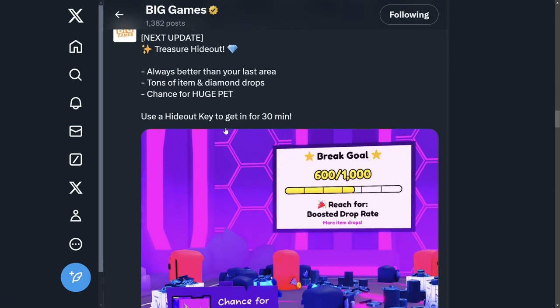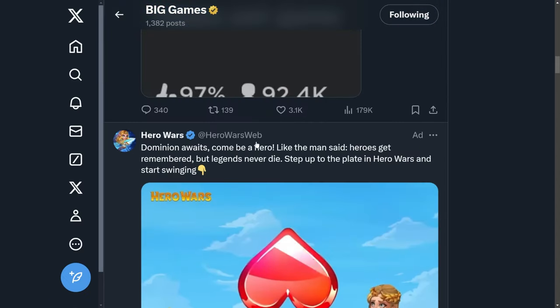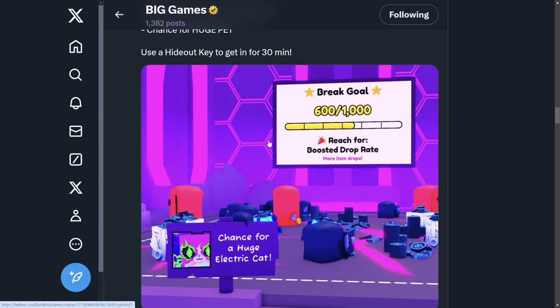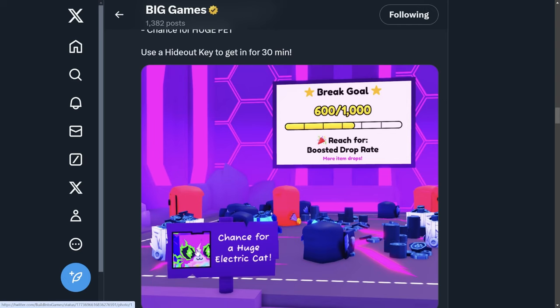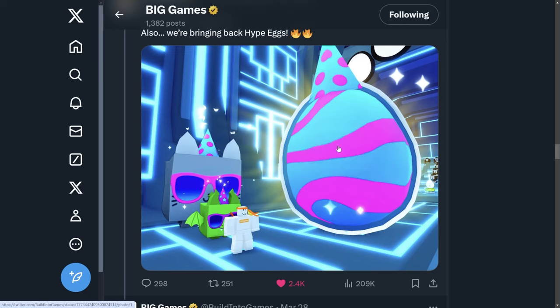There's also a hideout — use a hideout key to get in for 30 minutes, and it's always a better area than your last. It gives tons of items, diamond drops, and a chance to get a huge pet. A lot of people think that locked area in the new zones is probably just for that secret hideout, not a secret scavenger hunt — which could be right. The huge electric cat you can get from there does look pretty sick.